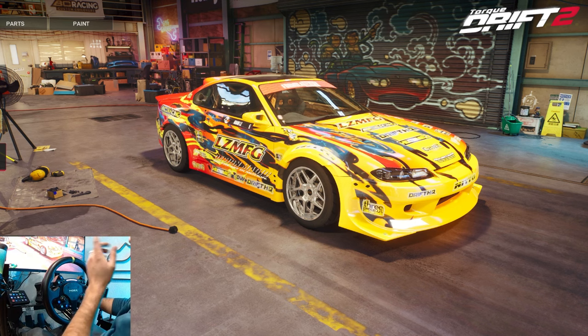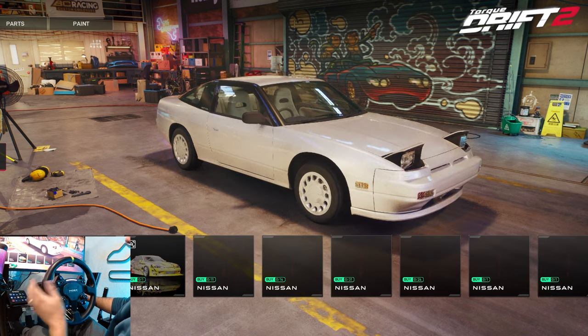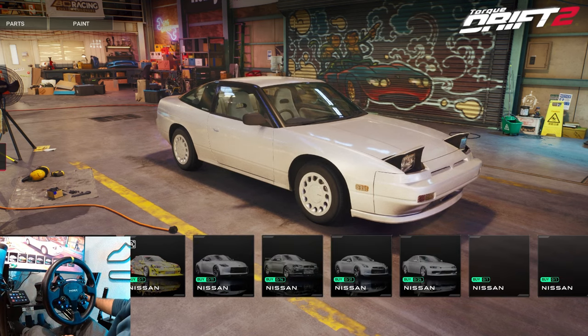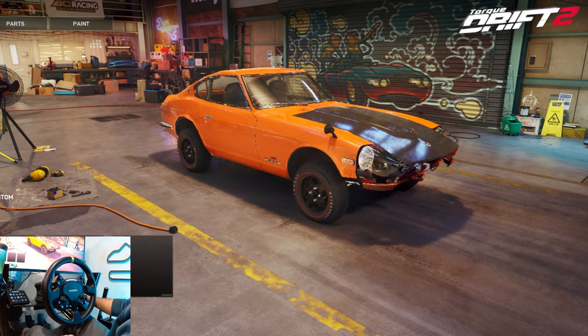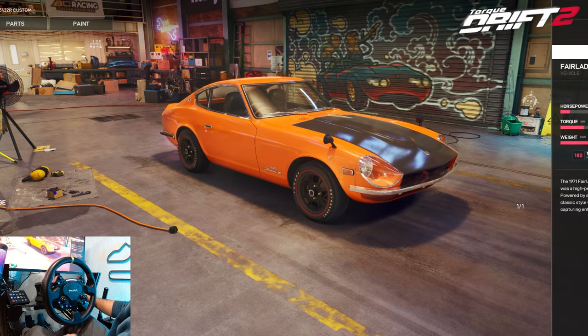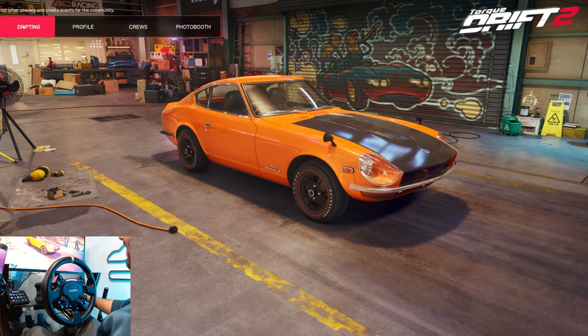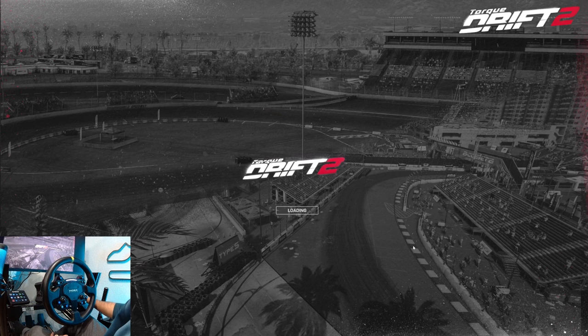We have Adam LZ's S15 that they graciously gave me to drift around. There's a weird loading thing going on — it could just be something on my computer with so much background running, or early access — not a big deal though. We have a 240Z! They hooked me up with the 240Z and said it sounds amazing and is fun to throw around even though it's low power. Let's go throw it around and see what kind of fun we can have in a low-powered 240.